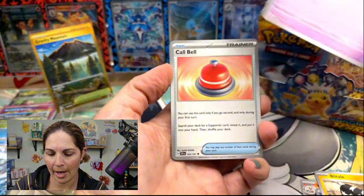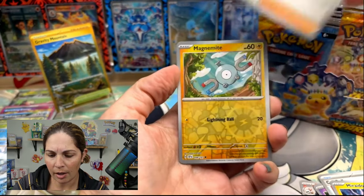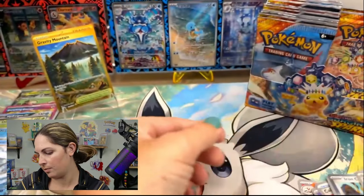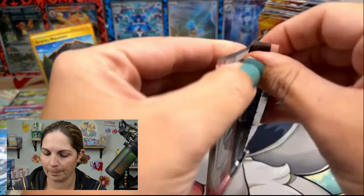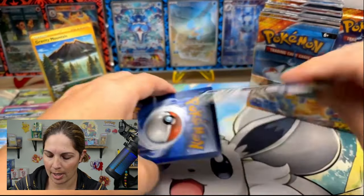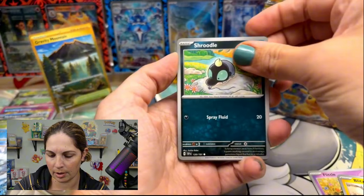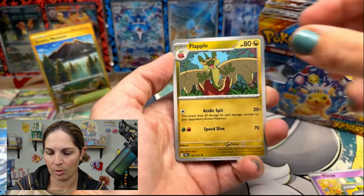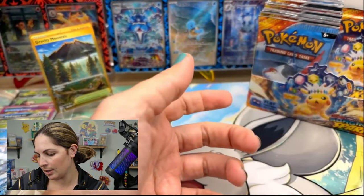A Blitzle, a Yamask, Call Bell, Mariodon, a Drayton, Magnemite, Larvesta, and an Iron Crown Holo. I have to say, pretty sure we have pretty much all of the base set as far as rares, commons, and uncommons good to go. I always like that — we can go ahead and knock that part out and then just keep those off to the side and I don't have to worry about separating and stacking them.